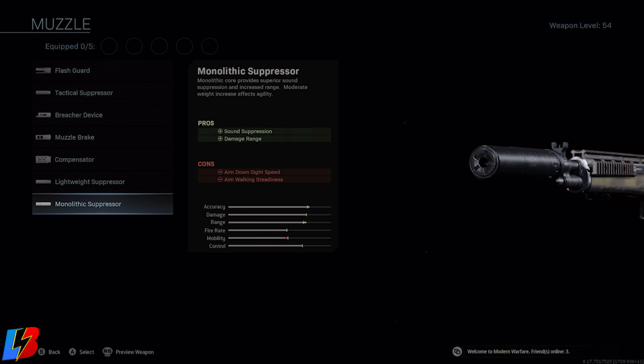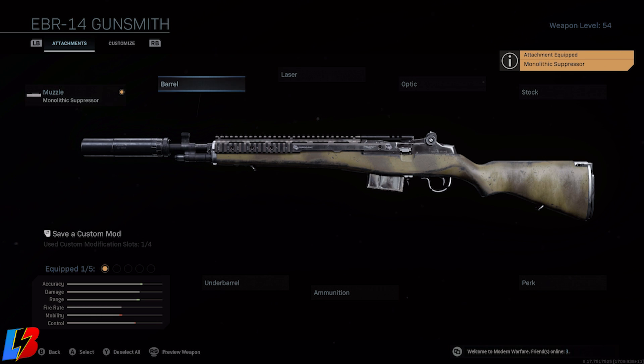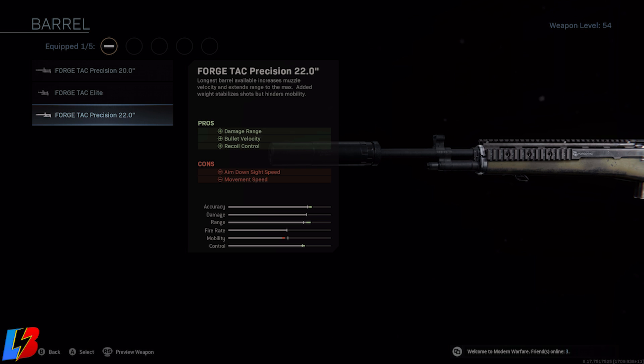So what you want for the first slot is the Monolithic Suppressor. It's going to give you sound suppression — you don't want to be on the radar when you're shooting. Some people don't like to run this but I feel like it's very helpful especially endgame. It also gives us a little bit of damage range. For the barrel, we are going with the Force Tack Precision 22-0. This is going to give us a little bit more range — we want to use this kind of like a sniper. It also gives us more control, and most importantly it gives us weapon velocity.